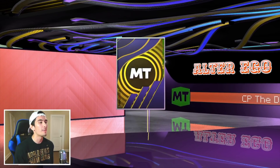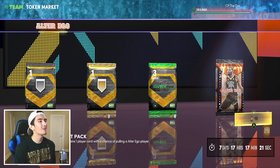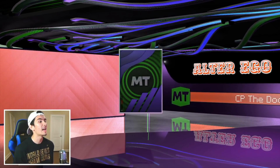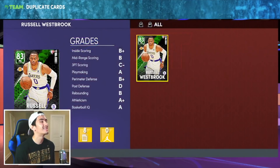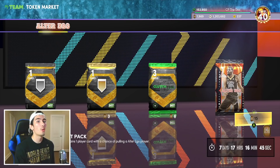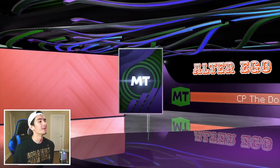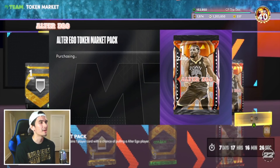Are we even gonna get a Diamond or a Pink Diamond? We got Lamar Stevens - an Emerald. I don't have him so I'll take it, but we want something amazing. I wouldn't even mind an Amethyst, but instead we got Emerald Russell Westbrook again - that's our second Russell Westbrook. We're below 2,000 tokens now and we haven't even gotten an Amethyst player yet. Another Emerald - Jarrett Allen. Come on 2K, give me something good.